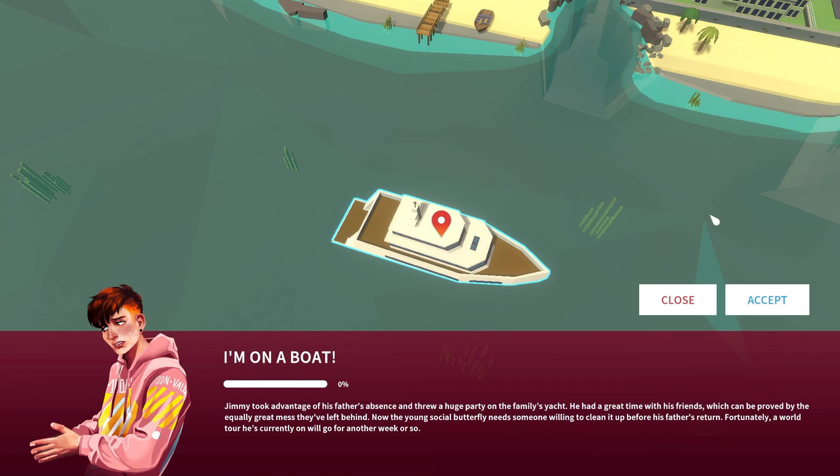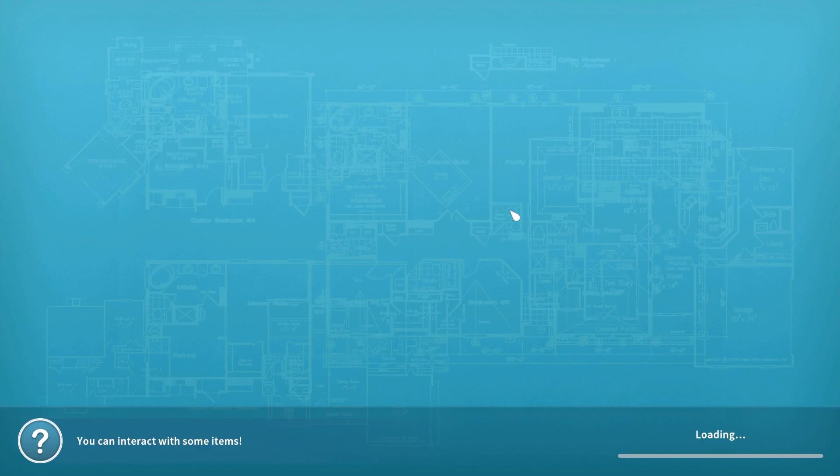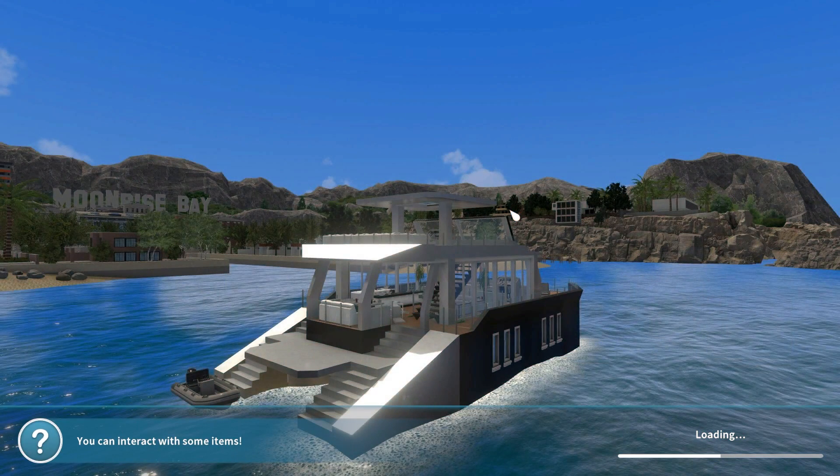I'm on a boat! Jimmy took advantage of his father's absence and threw a huge party on the family yacht. He had a great time with his friends, which can be proved by the equally great mess they've left behind. Now the young social butterfly needs someone willing to clean it up before his father's return. Fortunately, a world tour he's currently on will go for another week or so. Well, Jimmy, I will accept it sight unseen — that's how good a bloke I am. Oh, look at that. That's the boat. Oh, that's very swank.